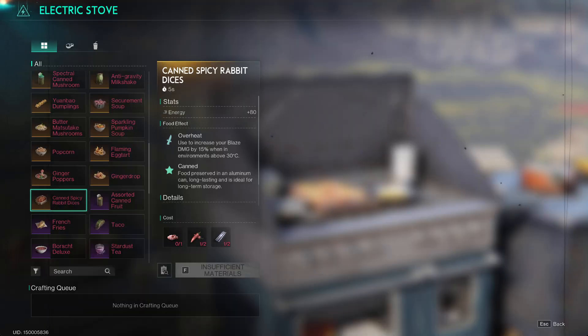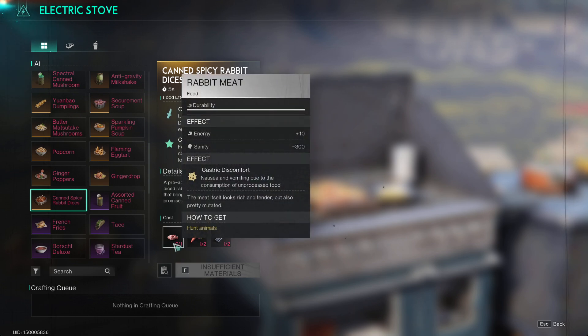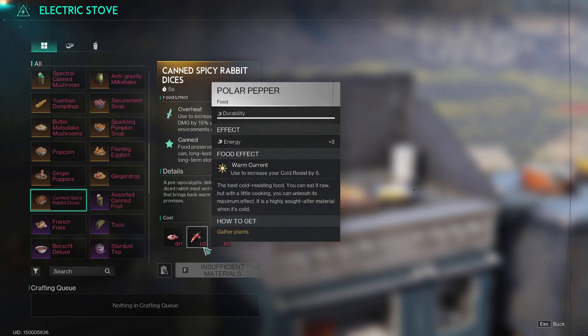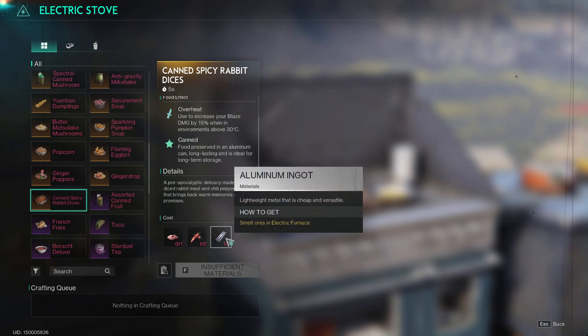The Canned Spicy Rabbit Dices — when consumed, it increases your blaze damage by 50% when in environments above 30°C. Canned food is preserved in an aluminum can, long lasting and ideal for long-term storage. This recipe needs rabbit meat, two polar pepper, and two aluminum.